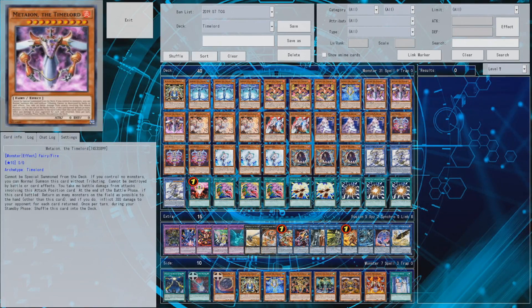Metaion the Time Lord is a card I really like — it returns as many monsters on the field as possible to their hands, including yours, but you won't have many monsters besides the Time Lord so that doesn't matter. You take 300 damage for each card returned, but you're inflicting around 900 to 1500 on your opponent depending on their board — even 600 is fine against weaker decks.